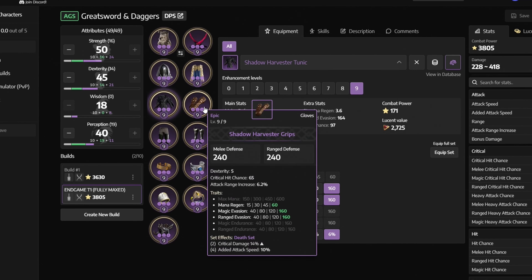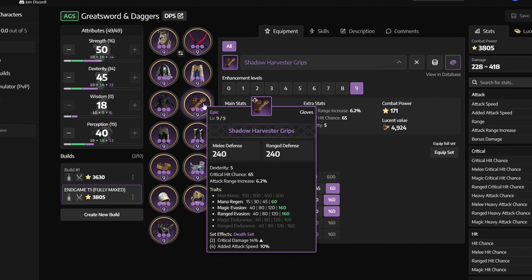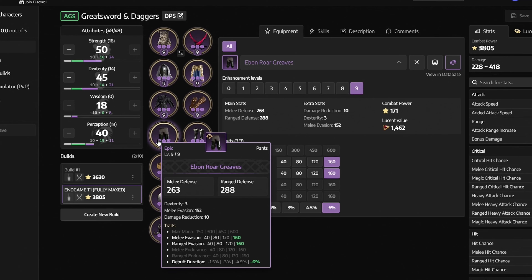For the dagger mastery, start in the middle again but this time get everything from Silent Dash up until Sorrowful Silence. Then go to the bottom and get that entire row.